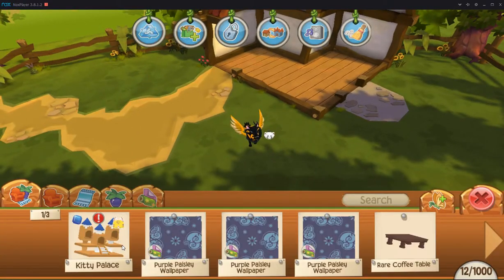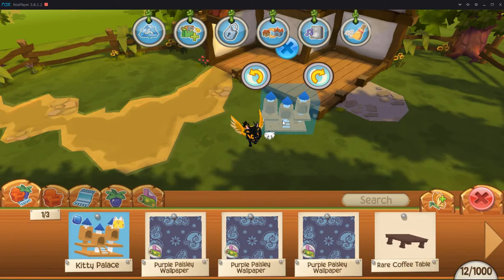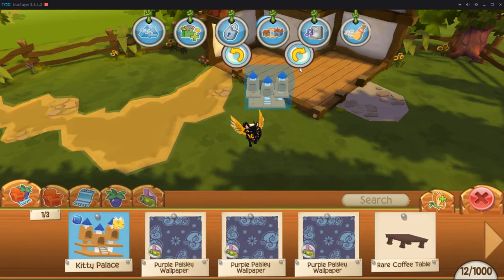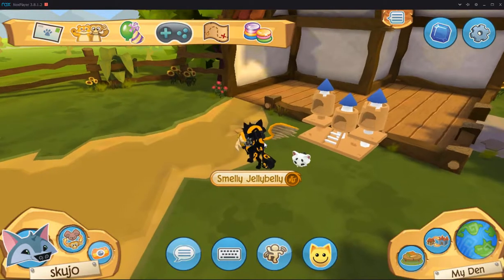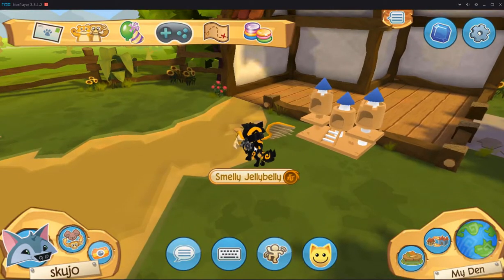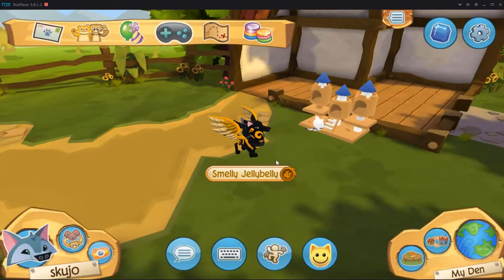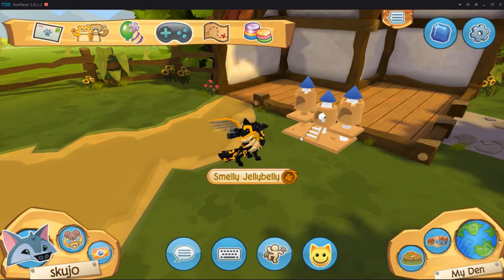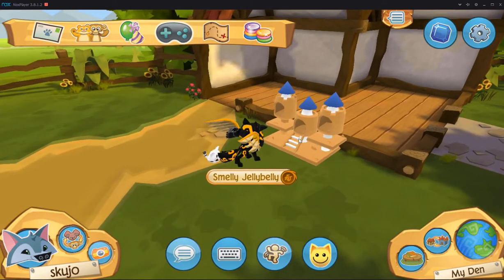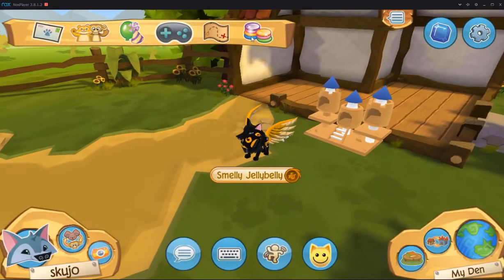Let's get Kitty Palace out and see how much he loves it. I don't know where I want to put it — alright, put it there. There we go. Alright, so he just goes to sleep in there. I guess that's it — yeah, I'm pretty sure that's it.